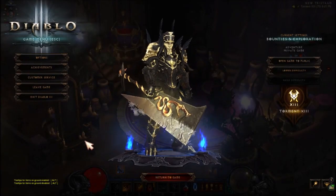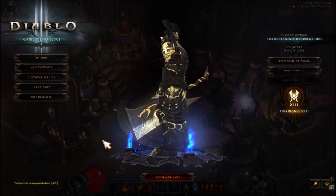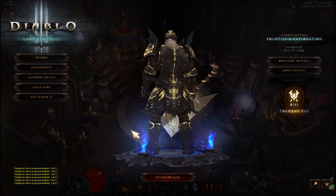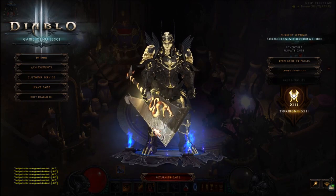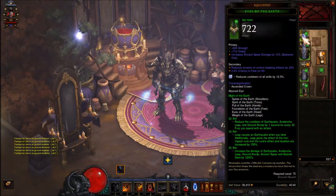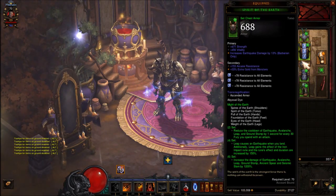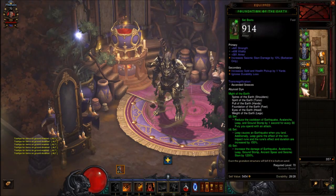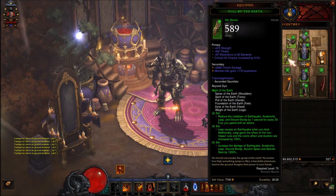The next one is also pretty awesome. I use it on every character because it just looks great on all of them. If you want this, you need: helm - Scented Crown, armor - Scented Armor, pants - Scented Folds, boots - Scented Boots, shoulders - Scented Shoulders, and gloves - Scented Gloves.